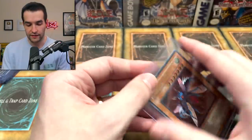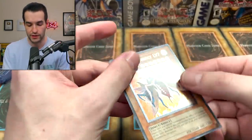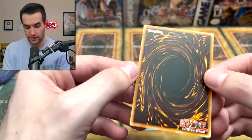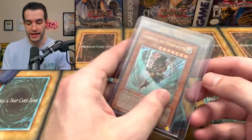Ultimate Insect Level Seven - this is the one you never want to pull out of a hobby box from The Lost Millennium, but as a single it's not too bad since the price isn't crazy. The card looks minty on the front, with a little white dot there. But it's not too bad - probably near mint even with that dot. Pretty good condition card.